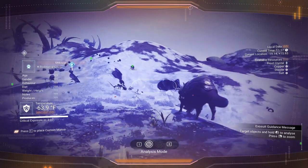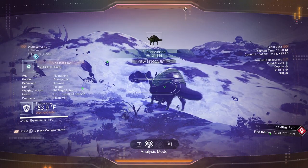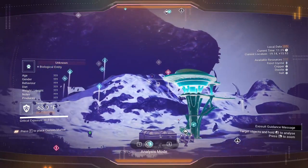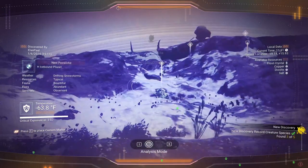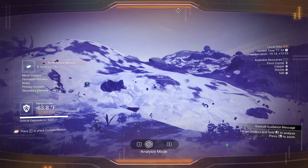It doesn't seem too terrible right now. Usual flora and fauna — only five different creatures on this planet. There's a flying creature that likes to buzz our heads, I don't know why, but it does like to do that.